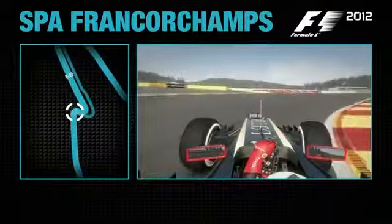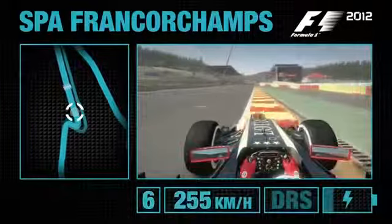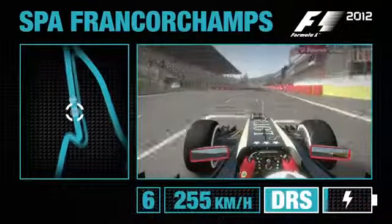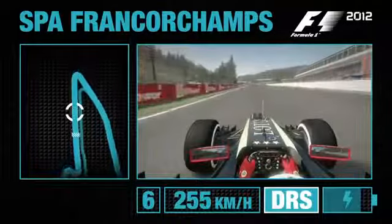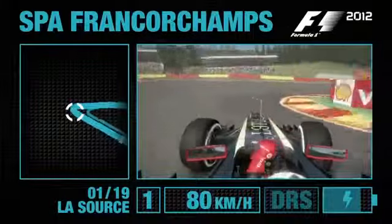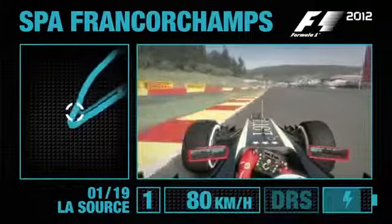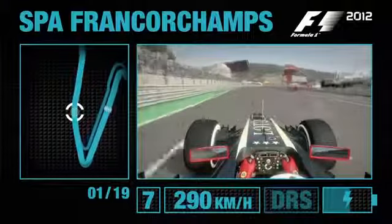Here we are a lap of Spa into the final chicane. Make sure you take it nice and slow on the exit and straighten the car up — you want to focus on that traction. Don't let the car wheel spin as we head up to the start/finish line. DRS and a short Kurz Boost towards Turn 1. This is an overtaking possibility in the race, but you've got to watch out on braking — easy to lock up here. On the exit though, you're helped by the track falling away from you, which aids your traction.